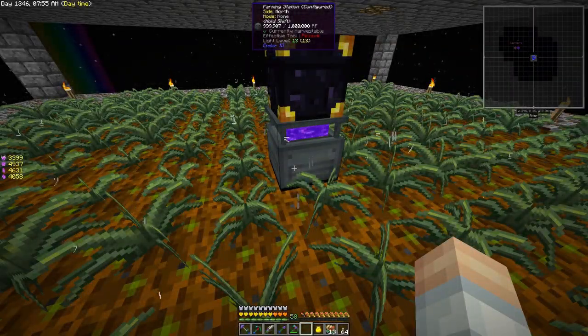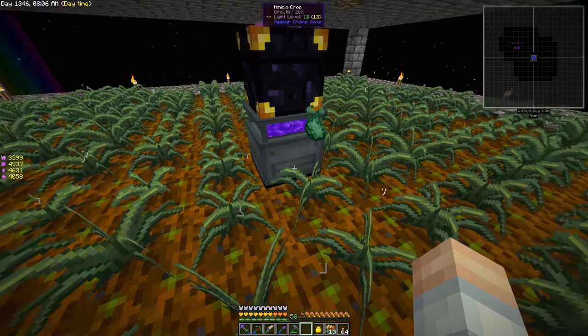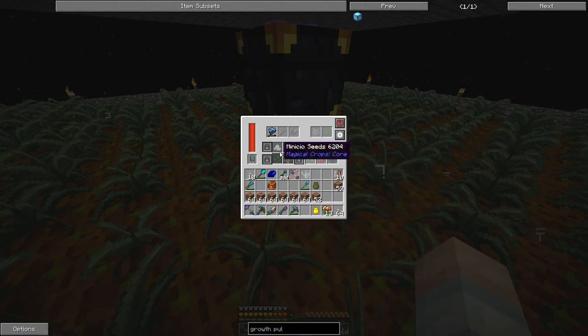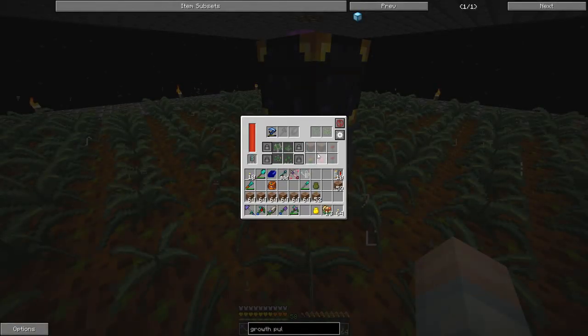Here we are at the Automated Minicio Farm that we started last week and we left off with a few gotchas. I've gotten some suggestions from viewers, so we're going to take a look here. I have gone ahead and locked these seeds in here — that was one suggestion — so that means we don't have to keep seeds in there. This is just going to keep a ghost copy so it knows what to do.